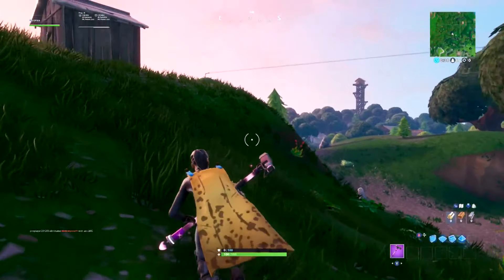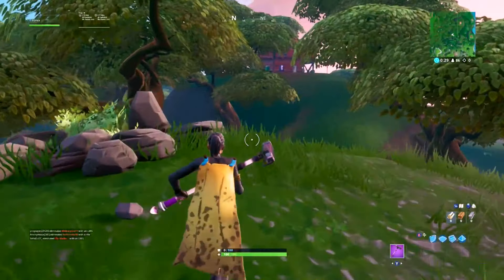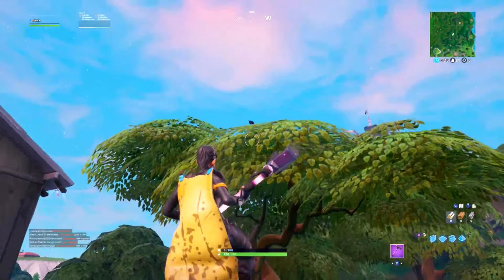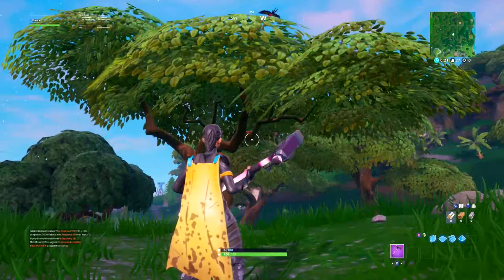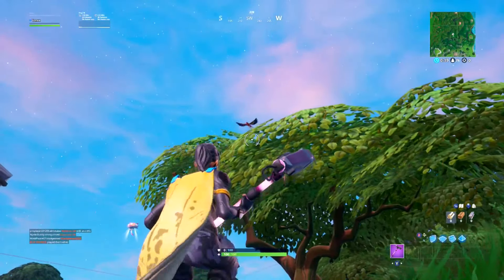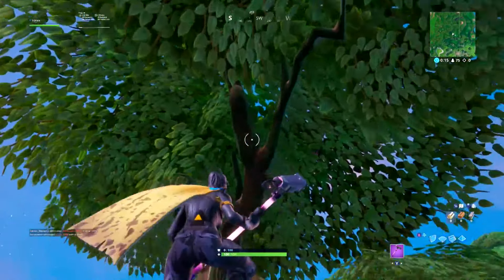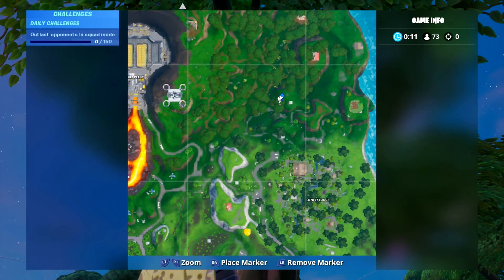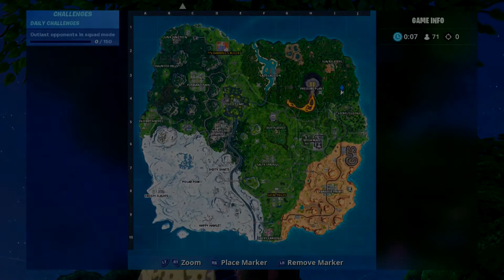Anyway guys, that is it for this Fortbyte location. Don't forget to drop a like as it does help my video get out there. Also subscribe to the channel, post notifications on — I'm doing daily Fortbytes and also 14 days of summer challenges. Oh look, there is the parrot — the circling parrot! I think they just added that in actually. There is the circling parrot, literally right next to this tree. I'll zoom in on the map — it's next to a little red building, a white building, and this tree. Thanks for watching and I will see you in the next one.